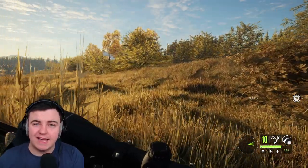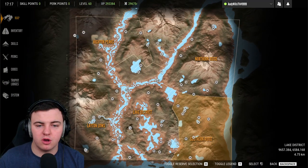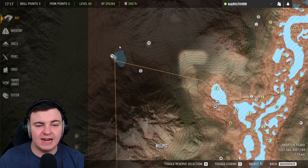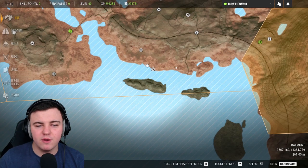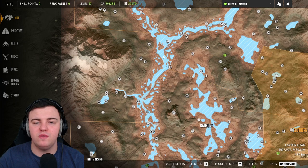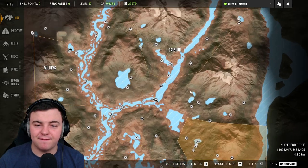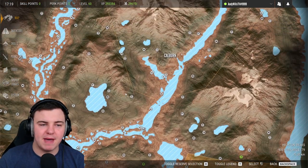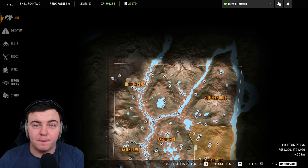Moving on to the Whitetail and Blacktail deer, starting with the Whitetail. Whitetails can be found anywhere along the river — they are a river-bound species. They also appear at the left-hand lake at the very top of the map, a couple of the southern lakes, and along the southern coast. The two main hotspots are on the right-hand fork from Fish Island up to the top of the map, and on the left-hand side where the river forks — that's where you'll find the densest population.